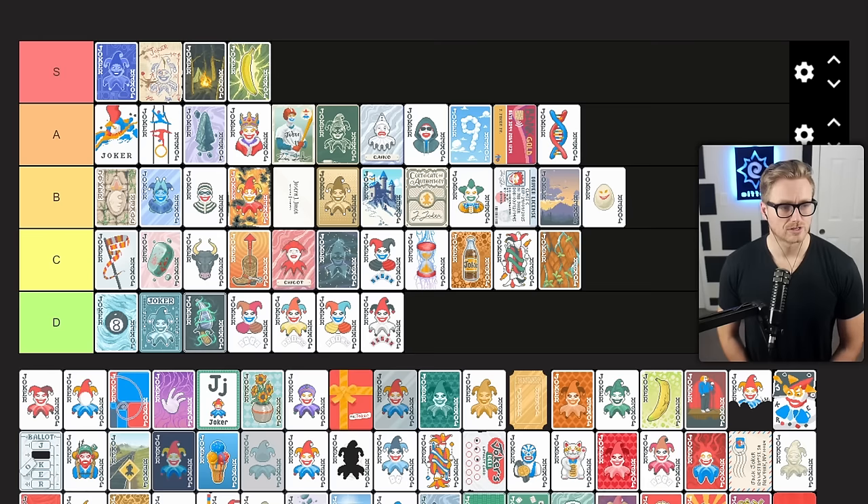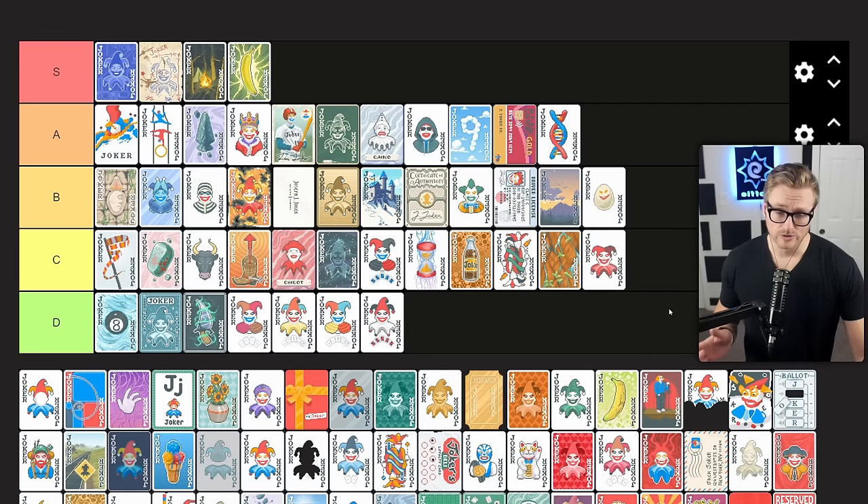Even Steven gives plus four mult when an even card is scored. This is another one of those jokers that's just kind of okay early but starts to fall off as you get through the rounds. I'll only pick it up in a situation where I just desperately need a point scoring joker early in the run, but it does serve a purpose and can be useful. C tier joker for me.